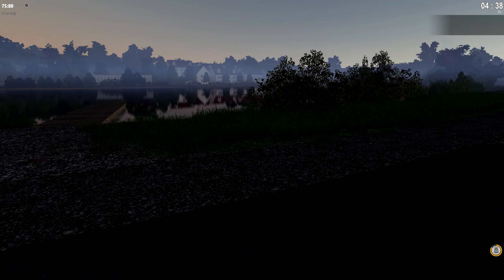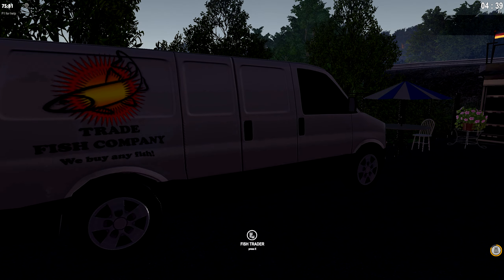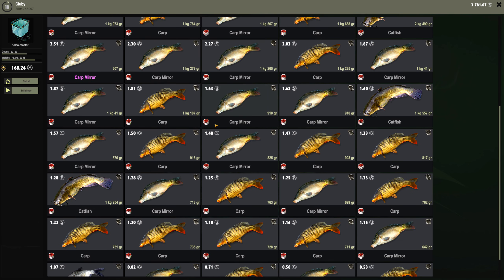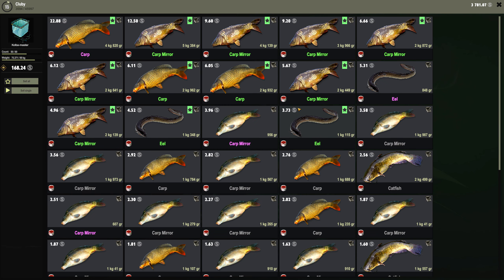Welcome everybody, this is Klooby. We're level 15 now so Poland is unlocked. Let me sell everything. We got two pink carbs and a pink eel somewhere — where's my pinky? There's my pink eel, got a few pink scarves.